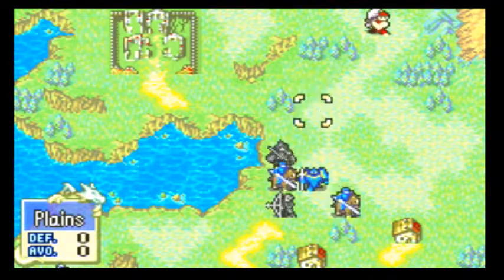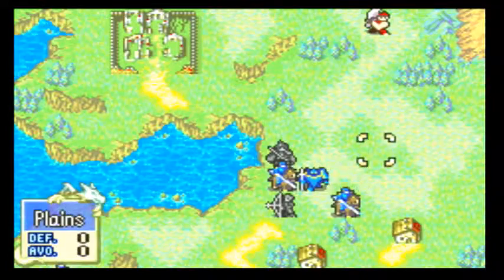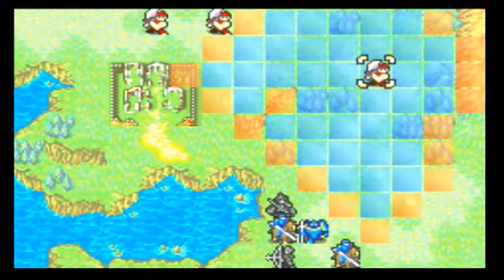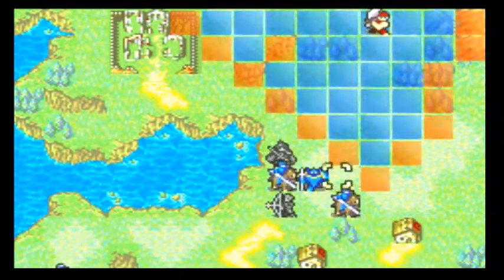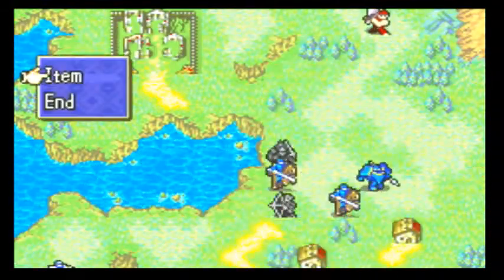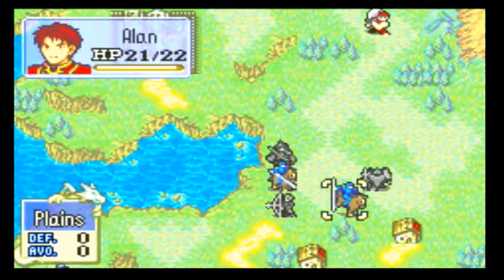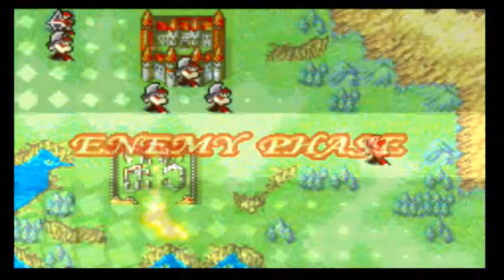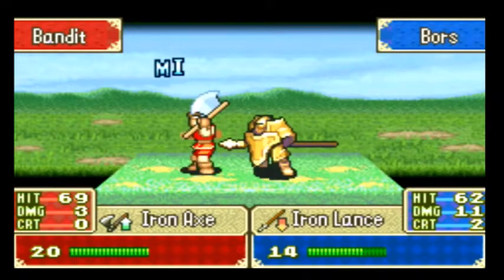Click the red guy first and see where his range is. I personally would just move the armor unit two to the right. Click end - this will make that guy come after you, that guy will now come after him. And when he moves down, you can bombard him with your two horses. Come on Axe, get your first hit! This is killing me. His hit rate is 62 and yet he hasn't hit a single time.